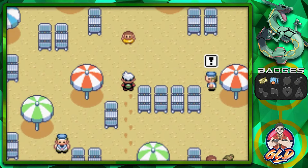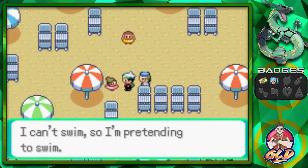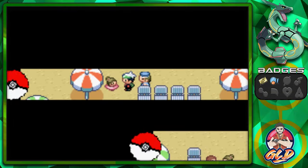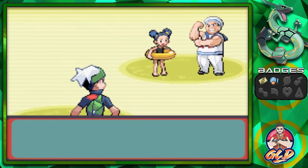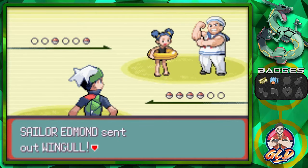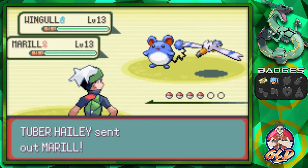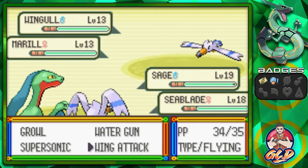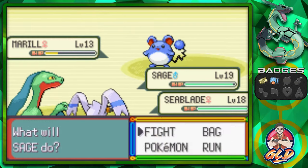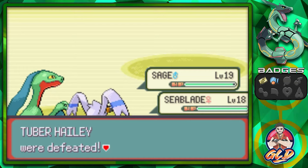And yes, I do want a double battle. We could even do a triple battle if we wanted to, but they didn't introduce that until Generation 5. So here we go, taking on Sailor Edmund and Tuber Haley. They're going to be coming out with some pretty typical Pokemon. Quick attack to this guy, and Wing Attack to that guy. Look at that, we are kicking some butt. We are mighty. That Marill doesn't want to get defeated. We defeated him.